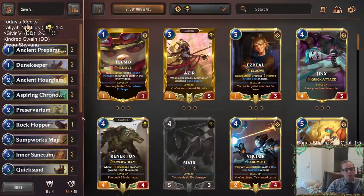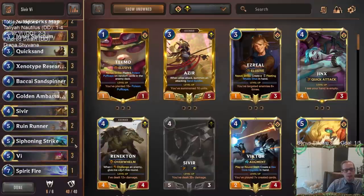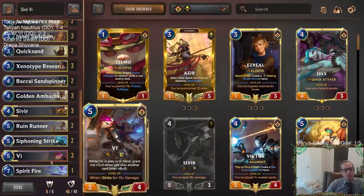So there we go — that was the Sivir/Vi deck. Enjoyable to play; I like playing these Shurima decks. We struggled against aggro — the Noxus decks — and yeah, we struggled with removal on some of those cards. Someone in chat said you could get rid of Golden Ambassador and play better removal in Piltover and Zaun, and that is certainly an option. The Golden Ambassador was pretty good for us though — drawing Sivir and Vi; our deck is really built around those champions.